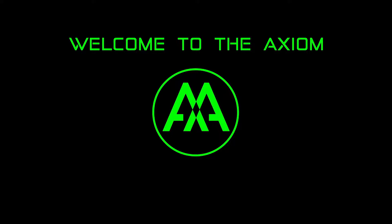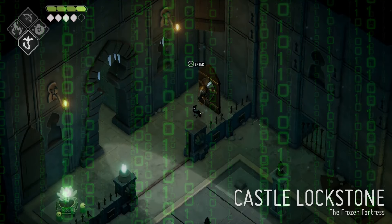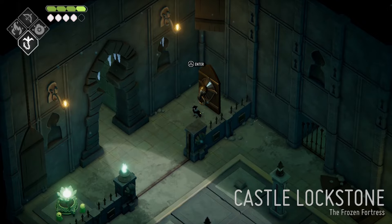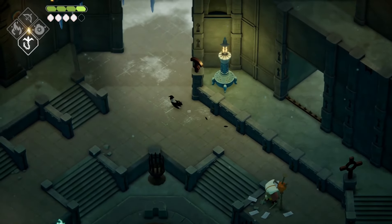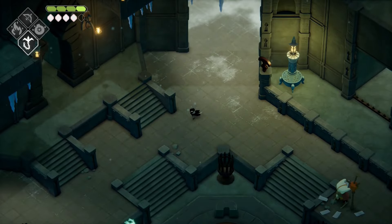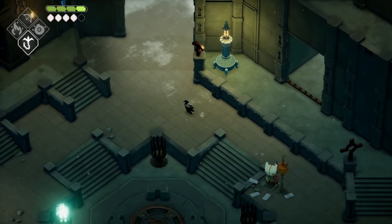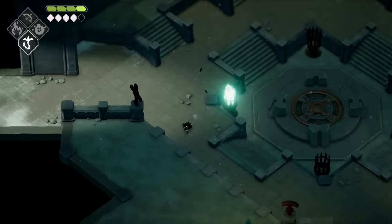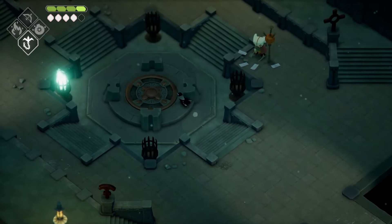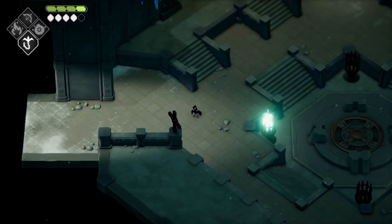Welcome to the Axiom. My name is Leo and today we are continuing the Death's Door file. When we last left off, we had defeated the Frog King and we entered Castle Lockstone. We beat Avarice again and got the Hookshot spell, which allows us to grapple between objects. Now we are trying to get these fires lit to open this up, as well as possibly get some questions answered about the lore behind Lordor and all of the previous Lords of Doors.